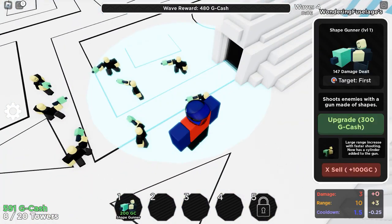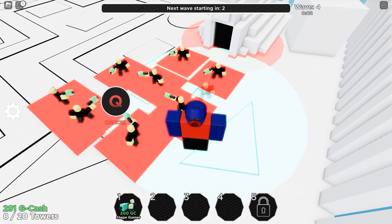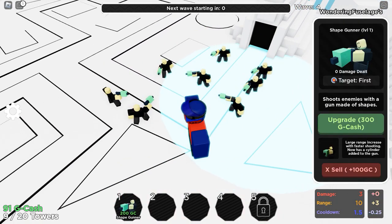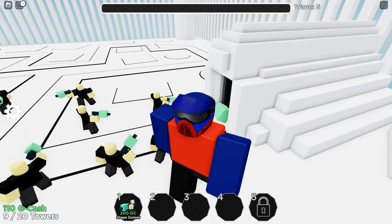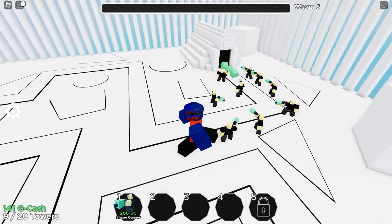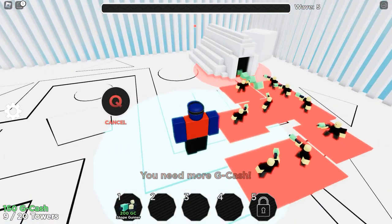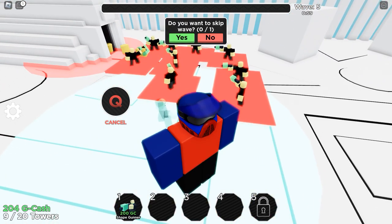We have tons of cash now. Go ahead and upgrade this shape gunner — they're now at shape gunner level two. Put down another shape gunner here and they are stronger now. Keep defeating these enemies; I'll have 10 towers very soon and we'll just keep going, seeing how far along we can get.